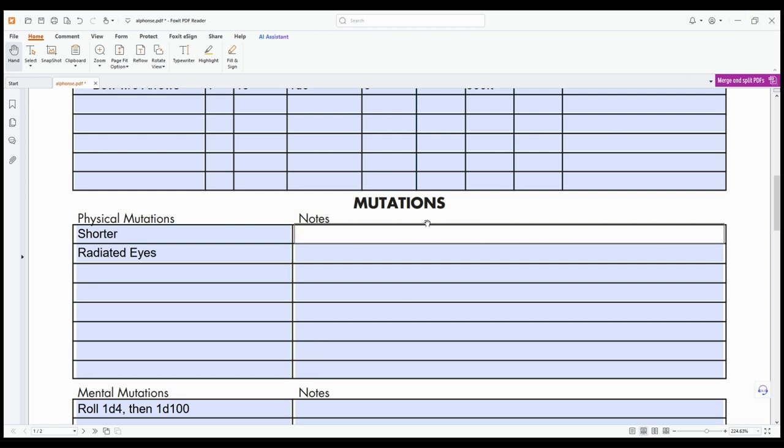For 'Shorter' you roll two percentile dice twice and add them together — that's how many centimeters tall you are. Since I'm a filthy American I had to convert it. The mutation description says it decreases the metabolic rate and causes a marked reduction in ability to do damage, but smaller creatures might be really hard to hit in combat. The referee determines what these effects will be, which gives the ref a lot of leeway on how to run it.